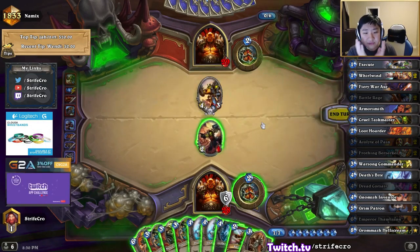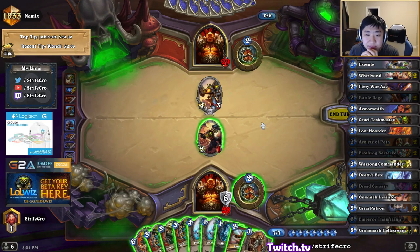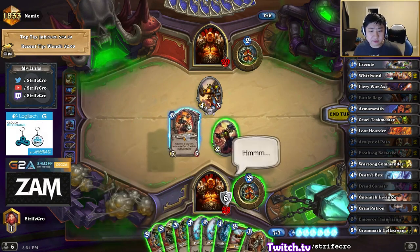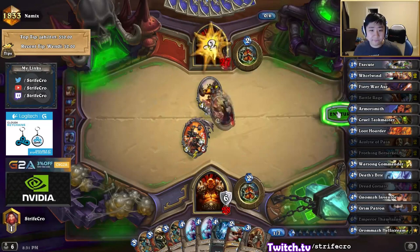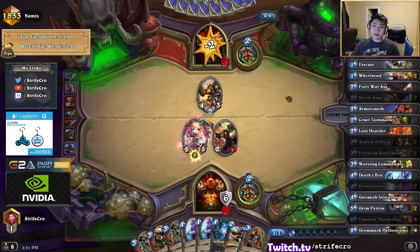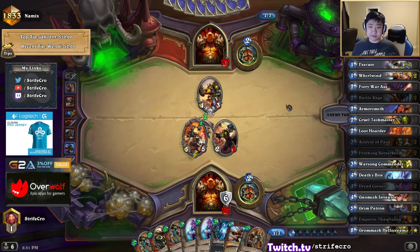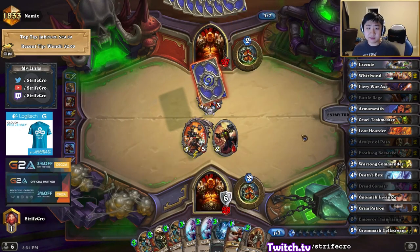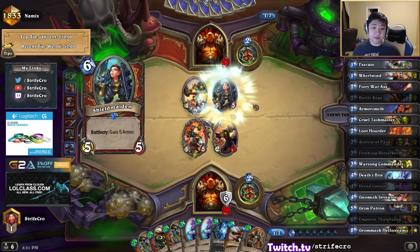Alright, the question is: do I just Deathsbite this turn or not? Could I possibly kill him? No, I don't want to kill him — I need the reduction anyway. In fact, I shouldn't be in a hurry to clear the board. The more minions there are, the better for me because of my double Frothing combo.